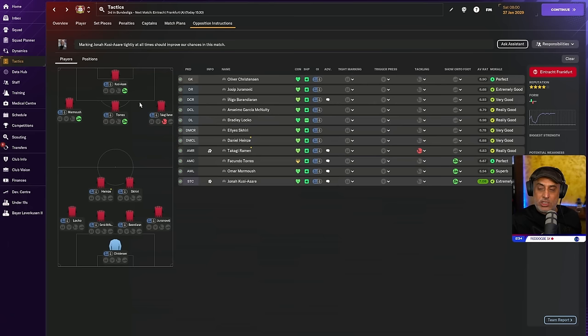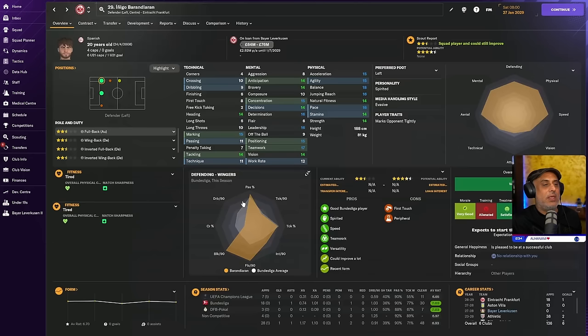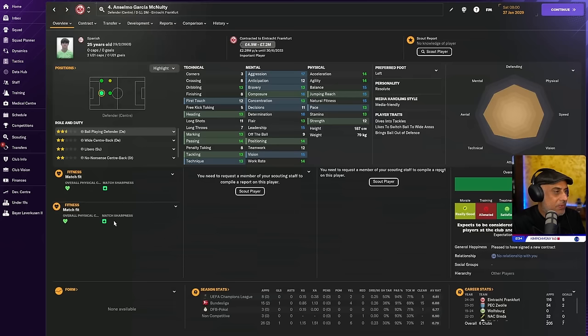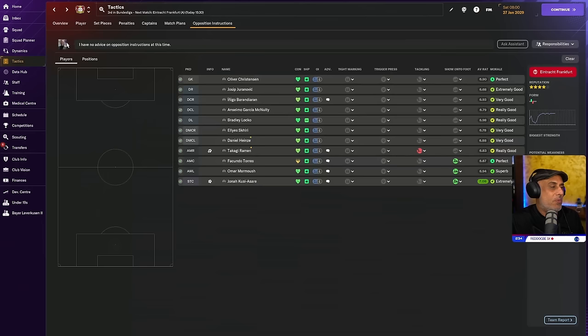I also need to check my tactic to make sure we don't have tight marking as a PI. At the back, let's check. This is my player too — loans. You see what I mean? This is how loan players will develop if they go to sides playing at your level. With this guy, his dribbling is good, first touch decent. So what we're going to do is tight mark him, trigger press him, and hard tackle him. The reason is I want to remove him as a passing option — we want the keeper to play it out to him, trigger press him, and hard tackle when he gets the ball.